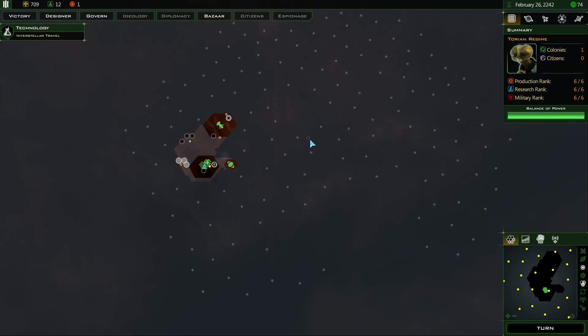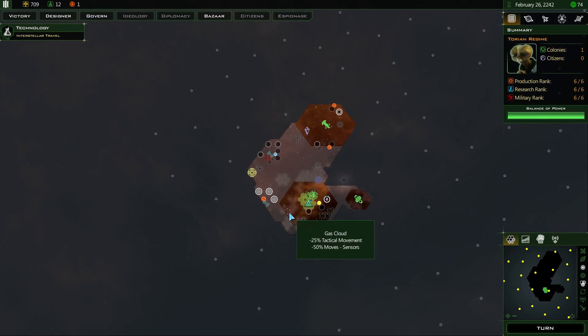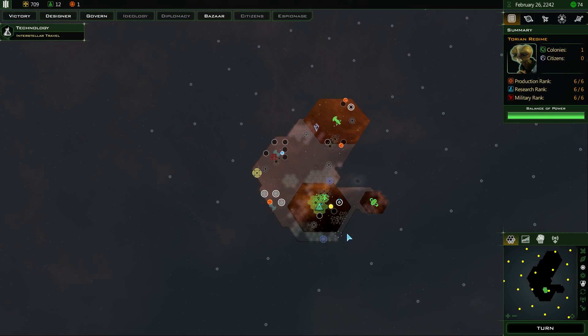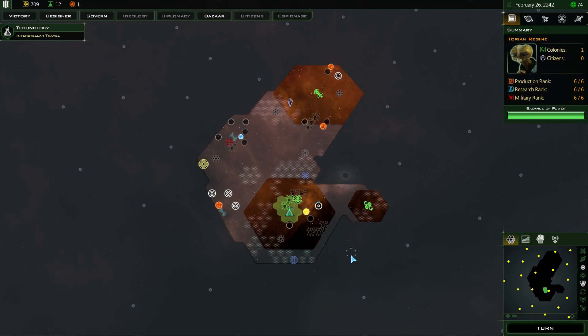The real wealth of the game in Galactic Civilizations is the planets, and starbases to a certain degree behind that. But planets by far is the most important thing when it comes to doing well. So the more we can get the better. Let's end the turn and hope to do just that.